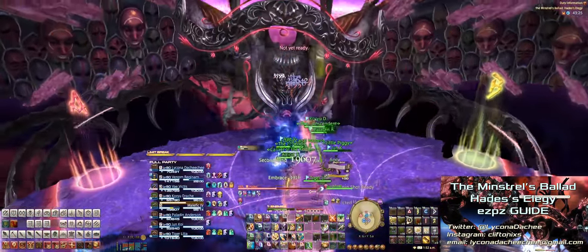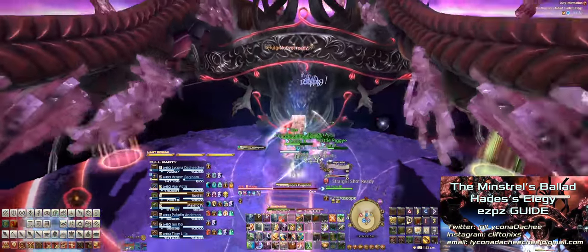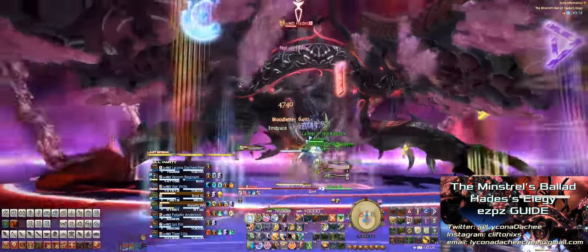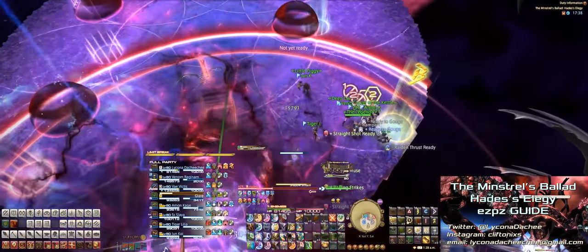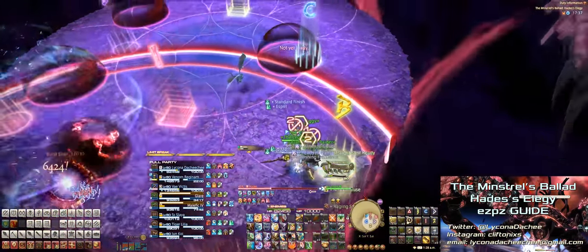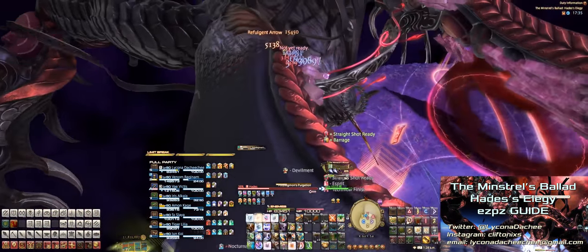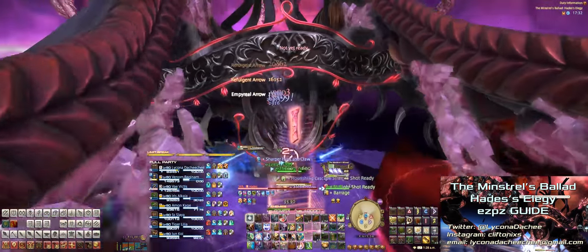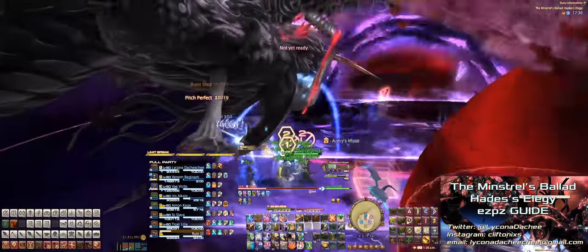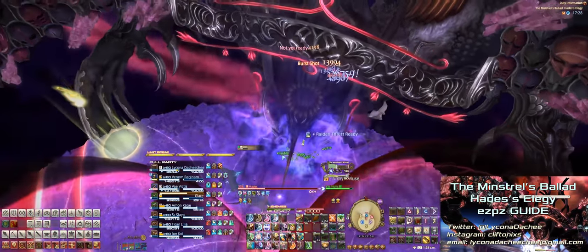Next up, Hades will cast Dark Seal, spawning three glowing orbs on the stage — two on one side and one on the other. The orbs will expand throughout this small phase. Hades will then cast either Polydagon's Purgation or Shadow Stream — in short, Poly is side lasers and Shadow Stream is face lasers. Go all the way up to the front to stand right in front of Hades. The safe side to dodge into is the side with just the one orb. Dodge the side or face lasers accordingly.